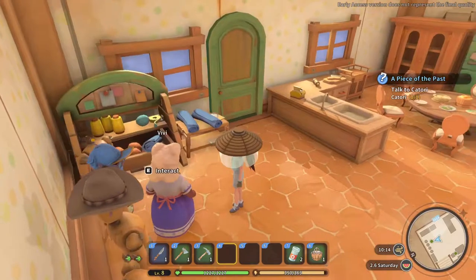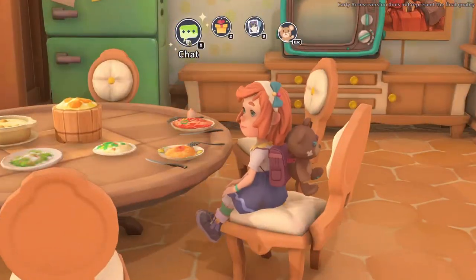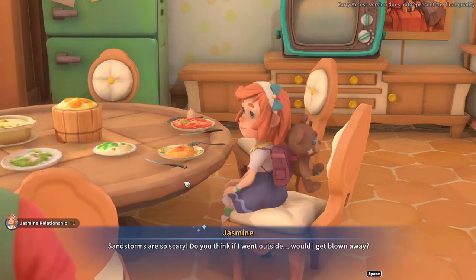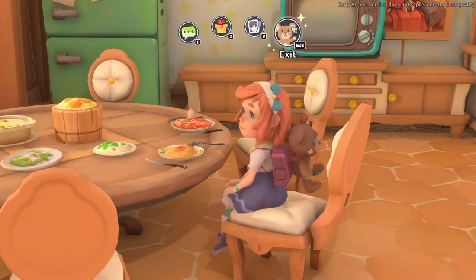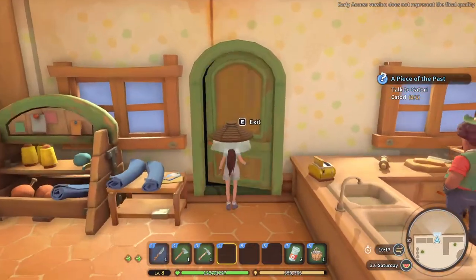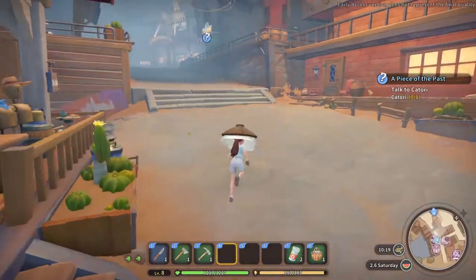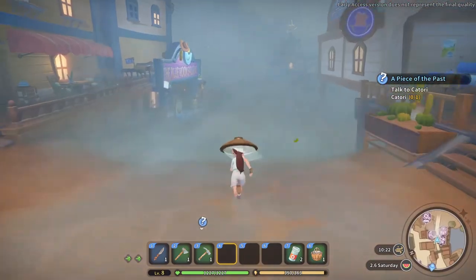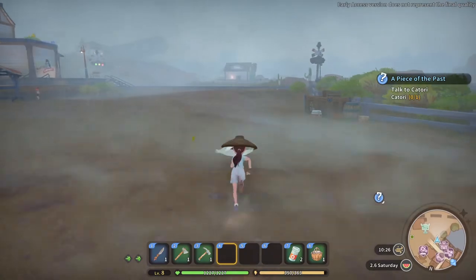Let's talk to Vivi. 'I've put a commission of my own and I would be just delighted if you could help me out.' I wish I could, but I can't. Sorry Vivi, maybe tomorrow. Is there anyone else to talk to? Yes, there is Jasmine, whom I never talk to. 'Sandstorms are so scary. Do you think if I went outside I would get blown away?' Probably not, but you could get lost, so better stay inside. Because if Jasmine got lost, guess who would have to go and look for her? Probably the main character — no thank you, we are busy enough. It seems that Katori is still in her room and we cannot go talk to her.